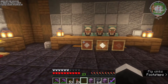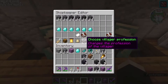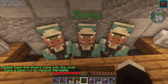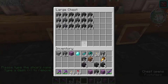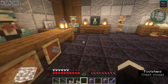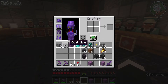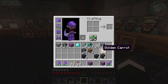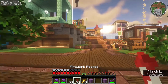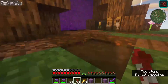Drew sells the Deep Slate, and Cam sells the Calcite, Tuff, and some of the Amethyst. Alright, so let's check here. I need to access that. There we go. Everything looks good. I think the only thing I need to grab now is the Amethyst and we'll be golden. So we will head back and go from there.